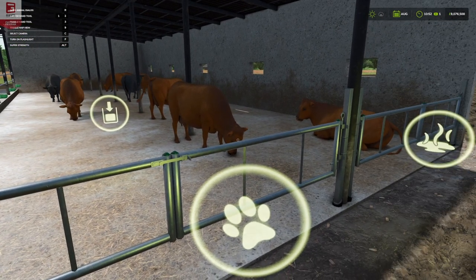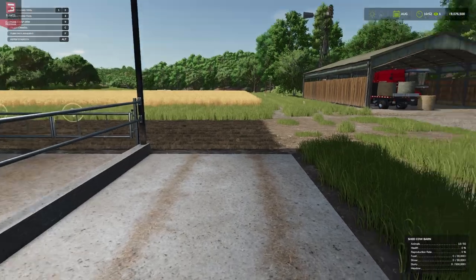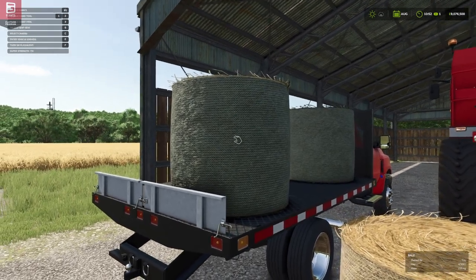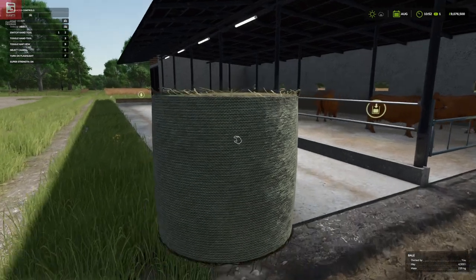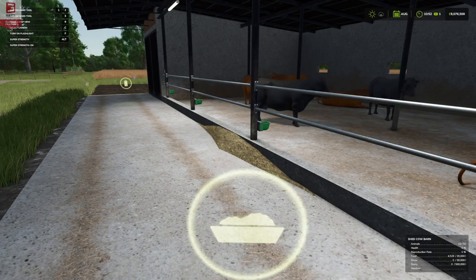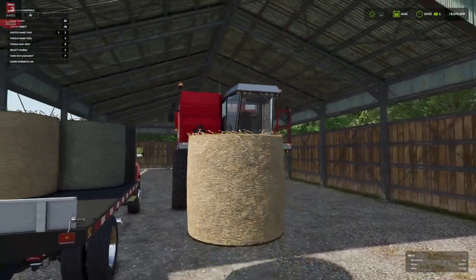Next up, we'd like to test feed. We've got some bales on the back of our truck, so we're going to try a hay bale. Let's see if this will go in as feed. We just drop that down — the hay is going in, so that's good. Can we put a straw bale in for bedding? That's the next question.